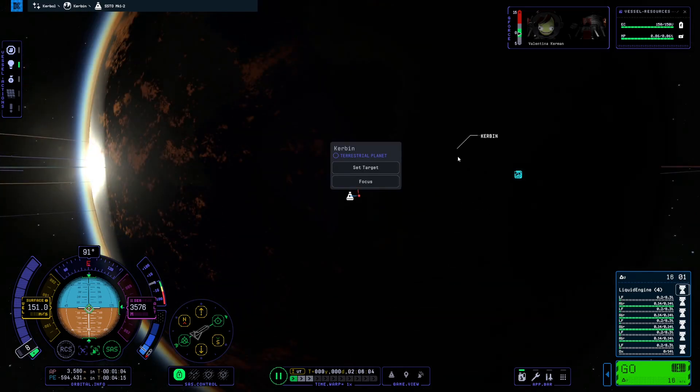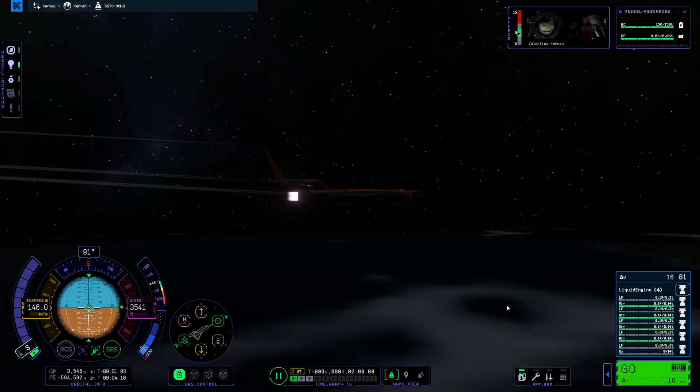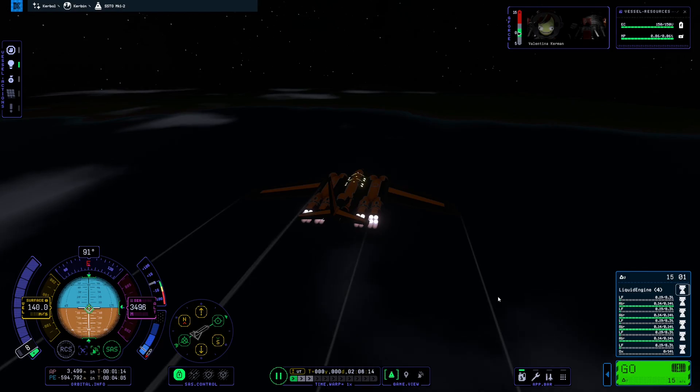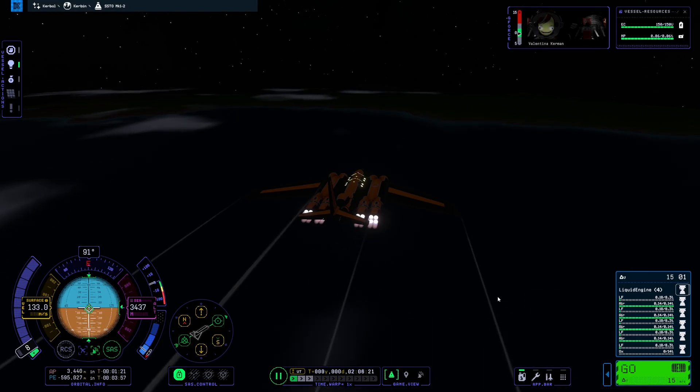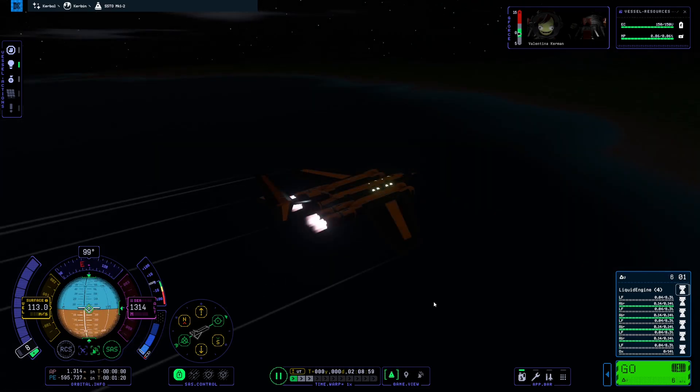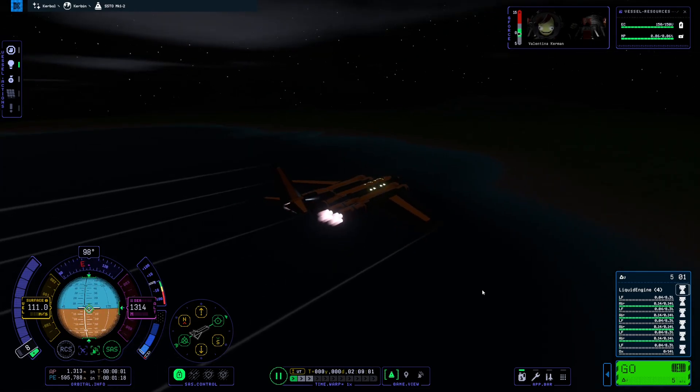Now we're just coasting, kind of in the direction of the space center. If we're able to land, I would be so surprised. I don't think I'm going to be able to land this thing in the dark — it's going to be exceptionally difficult. The fact that we've gotten this far has been amazing. The design has held up surprisingly well. We are going to run out of fuel though — we've got 0.04.